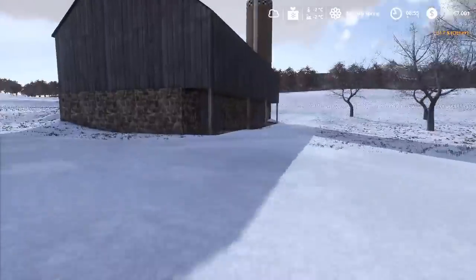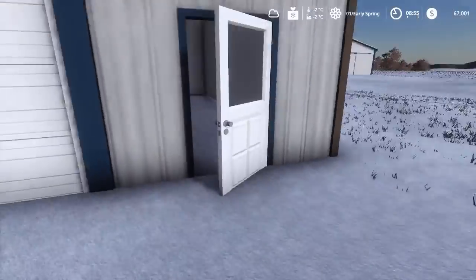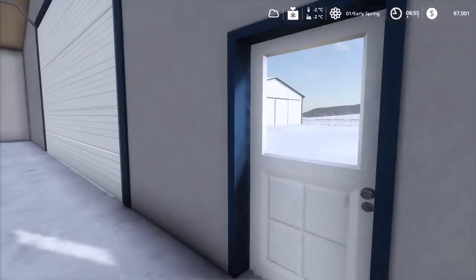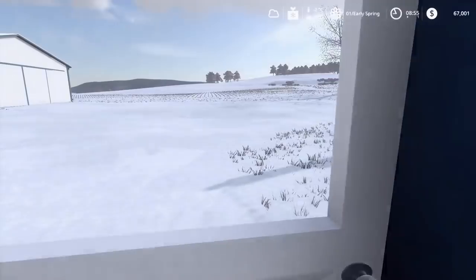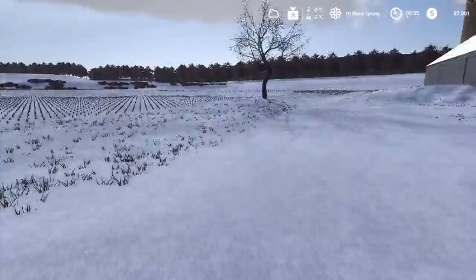It's a pretty basic farm. The silo doesn't function — this barn is basically a small-scale operation that went cash crop. There's a nice big shop for storing all your big equipment. From the original version of this map you could store all kinds of stuff in here — at least everything you need to actually play on this map. There's also a cold storage shed out back.